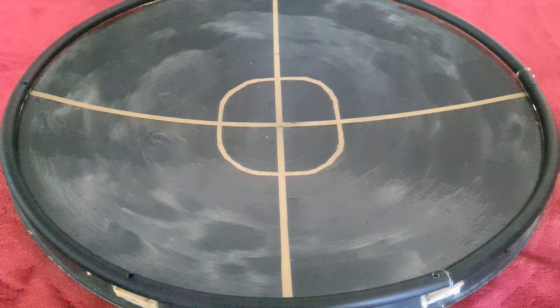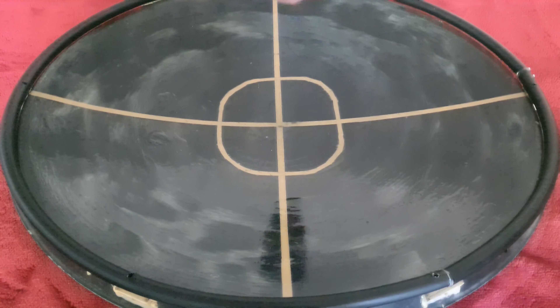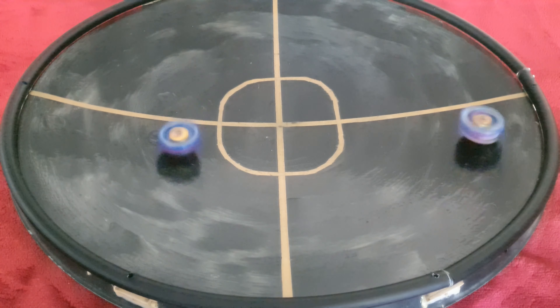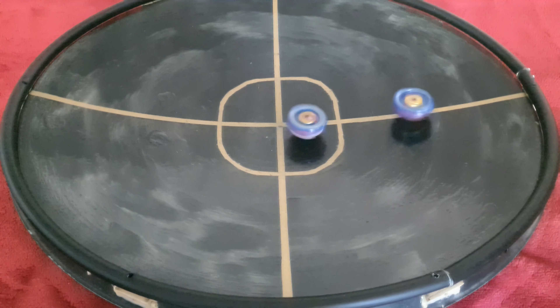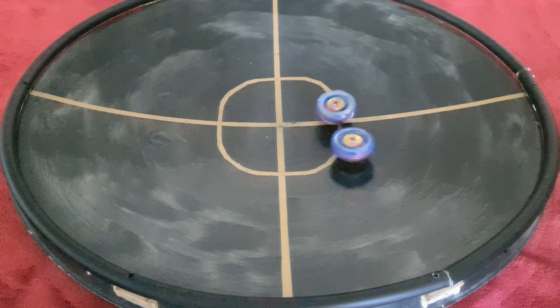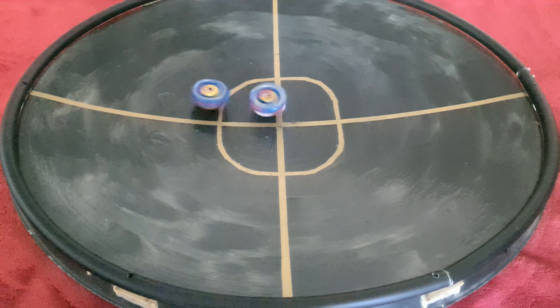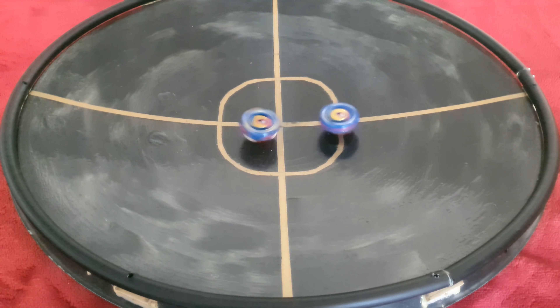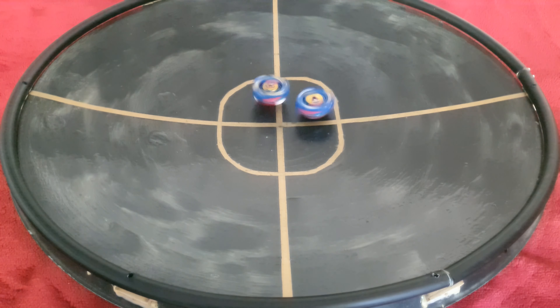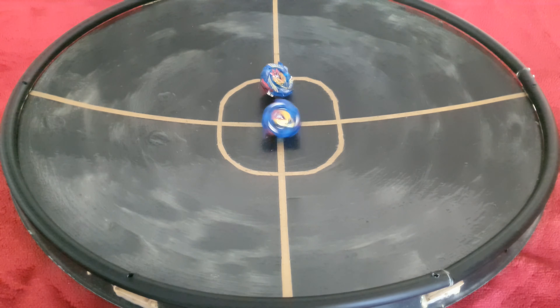Third and final round — can the Takara Tomy make a comeback? Hasbro is in the stadium last. It's now chasing Takara Tomy which is taking the middle ground again. Hasbro is now pushing the Takara Tomy Valtryek out of the middle. Takara Tomy is slowing down again, it's fading — and there we go. Hasbro takes round three as well.